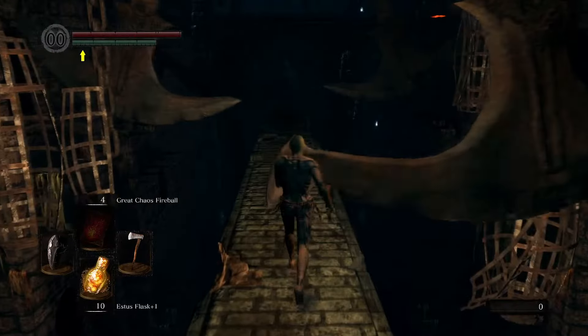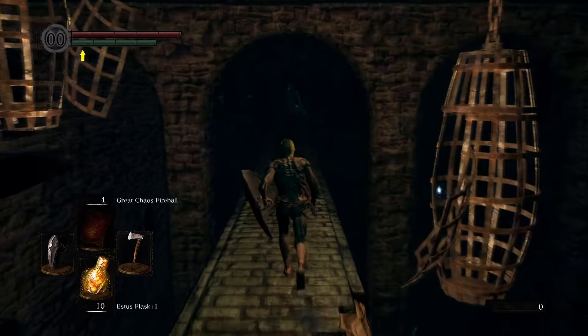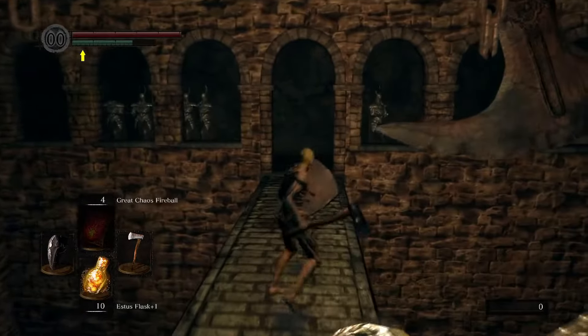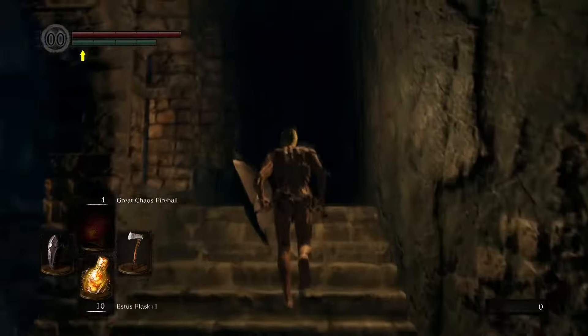The first thing you're going to need, and really the only thing you need, is a shield. I'd also suggest taking off any armor you're wearing just so you can move a little bit quicker. As you approach this first knight, shield up and just run at him, pressing slightly towards him as you go past — don't worry, you won't fall off the ledge.